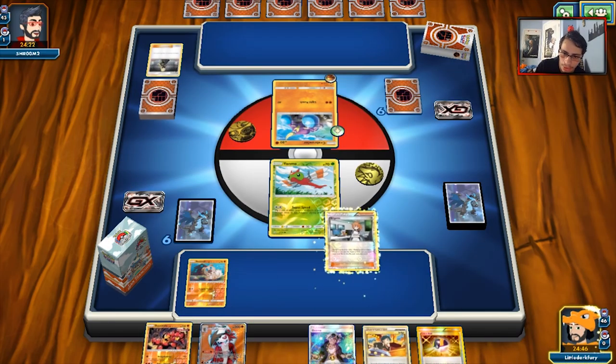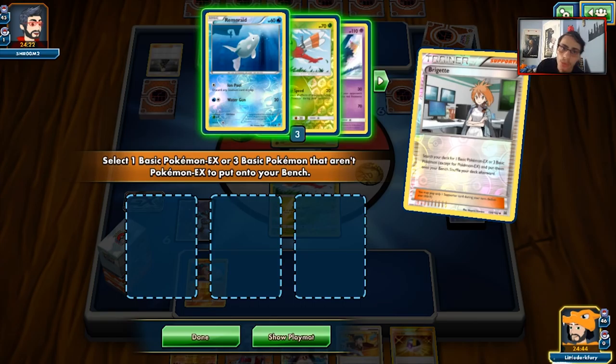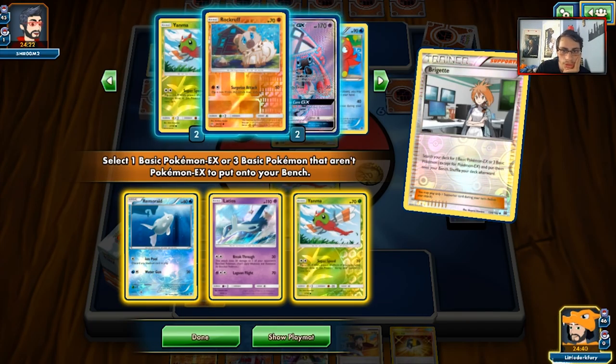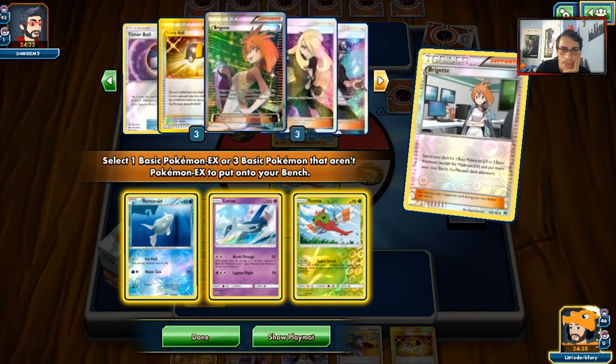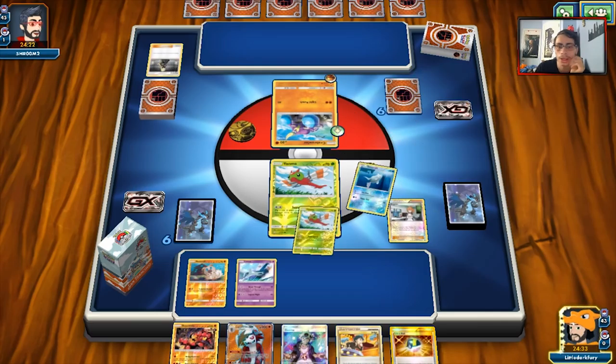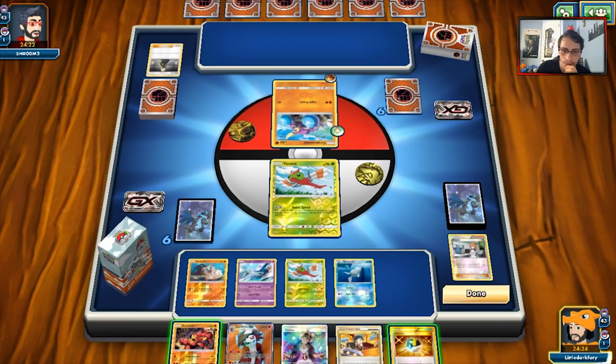We do top-deck Lycanroc, no energy, but we will Brigette. Probably get Latios while we're at it. We do have Octillery. Got one Yanmega Mega Break as a prize, and two DCEs as prizes. That's fine — we got okay stuff for next turn. We'll probably have to use Yanma here unfortunately.